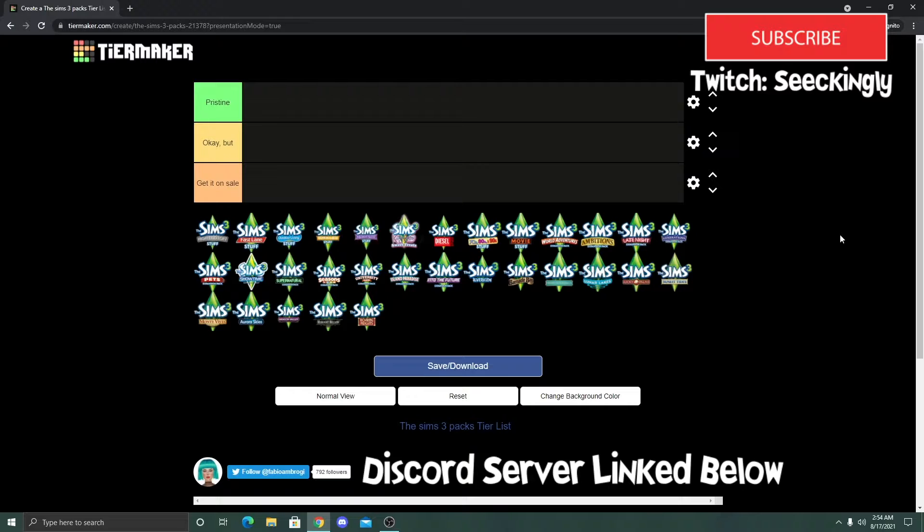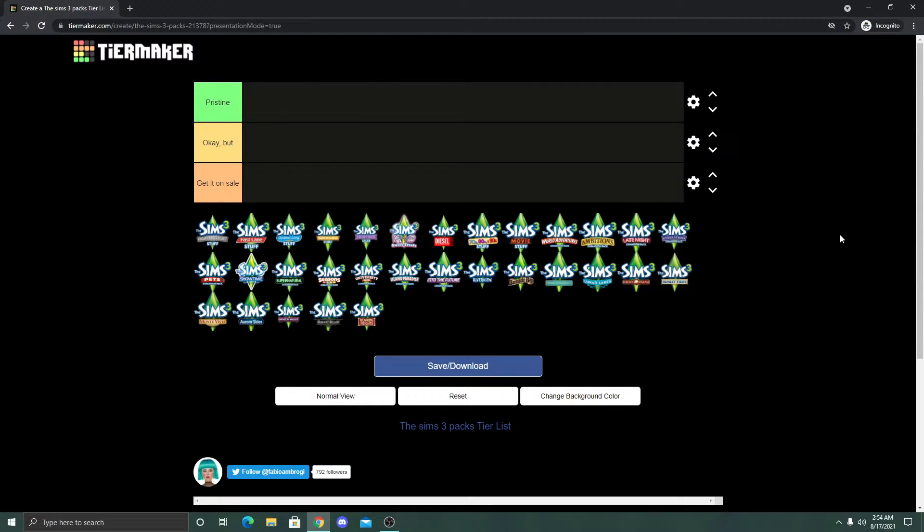Before we get into it, if my favorite stuff pack and your favorite stuff pack are not the same, it is okay — we can talk about it in the comment section. I really want to know how y'all would rank the stuff packs, or even the expansion packs. Also, would y'all want me to rank the store worlds? I could definitely do that as well.